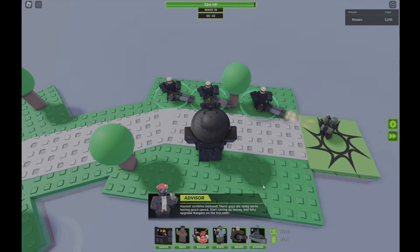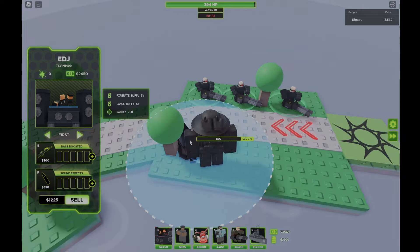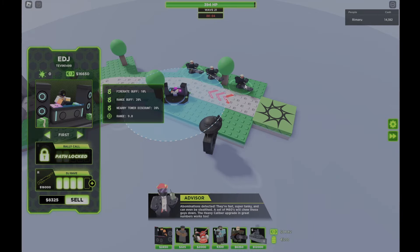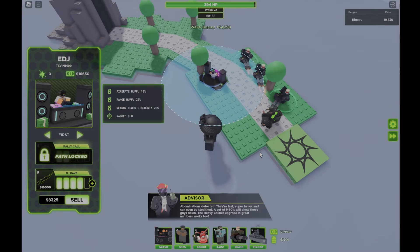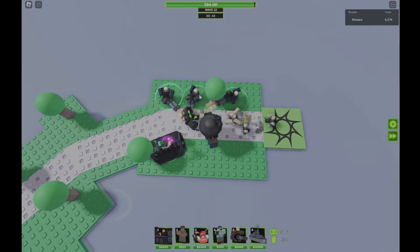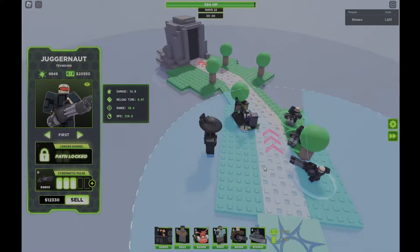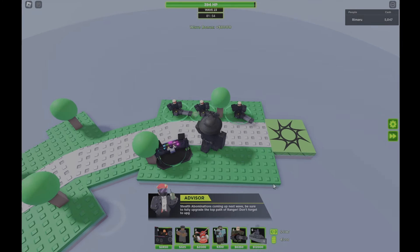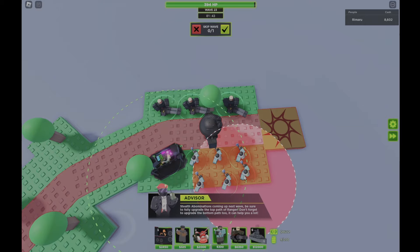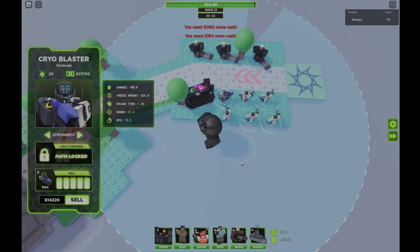Now that we've got that third Juggernaut down, place the DJ right next to this tree so it covers these two Juggernauts. Get the DJ to max level on the bottom path. Now upgrade all of your Juggernauts to Cybernetic Core — this upgrade will basically ensure that we stay alive during those revived Abomination rushes. Once all Juggernauts are at Cybernetic Core, place 6 Cryoblasters, target them all to strongest, and max them out on the bottom path.